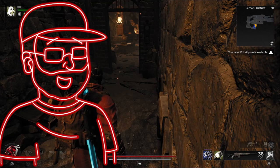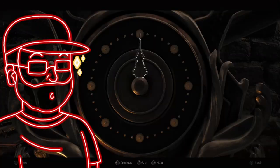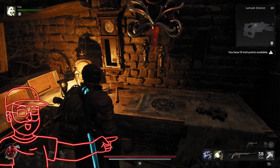Once you're on your way out, you're going to be hunting for an extra dungeon known as Lamarque District. Make it to the end of this dungeon and you'll be greeted by a room of clocks. The one clock above the desk can be interacted with, and from here you will input the time on the clock tower — 10:17 or so.